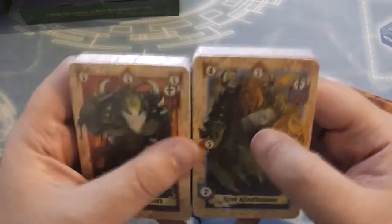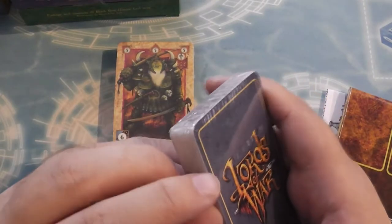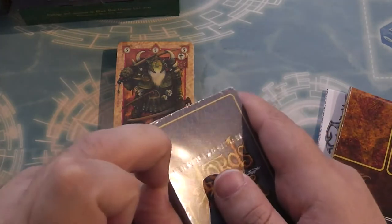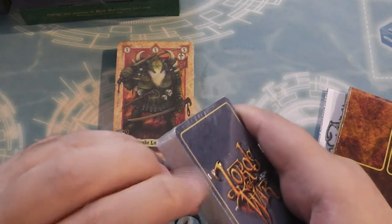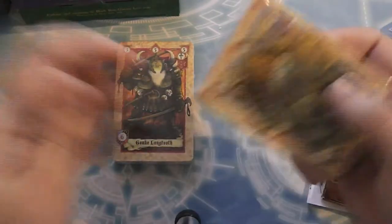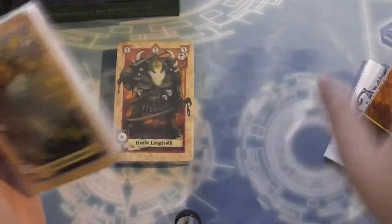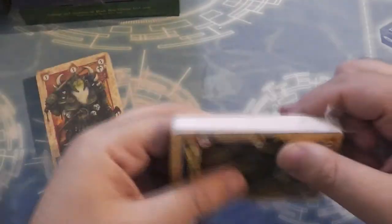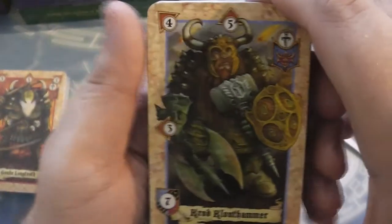The game itself, from looking over the rules online, is actually a little bit like the Triple Triad mini-game from Final Fantasy 8 - and also I think Final Fantasy 9. In those games there was a grid-based play field where you could build your deck, and it was about positioning your cards and making the most of the numbers printed on them. The cards had directions, and this seems to be largely the same.